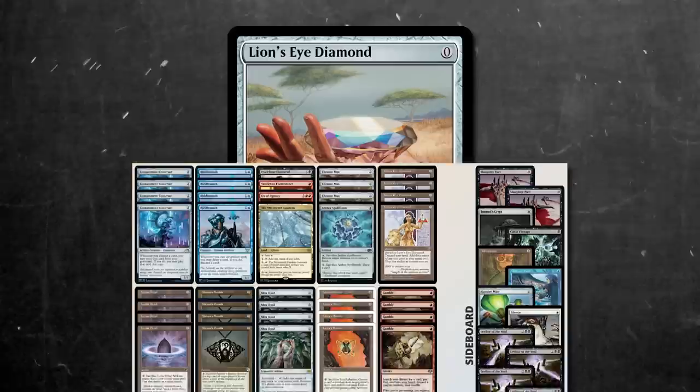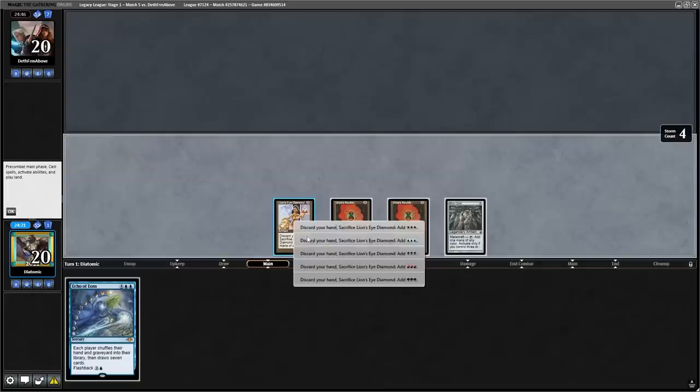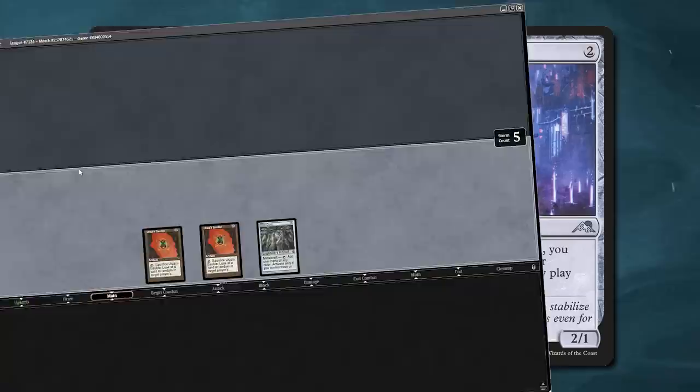The easiest place to start is with Lion's Eye Diamond and Echo of Eons. LED lets us discard our hand to add 3 mana of any colour. As Echo of Eons can be flashback for 3 mana, we can play out all the cheat cards in our hand, sacrifice the Lion's Eye Diamond, and then flashback Echo of Eons.